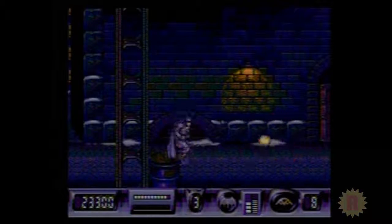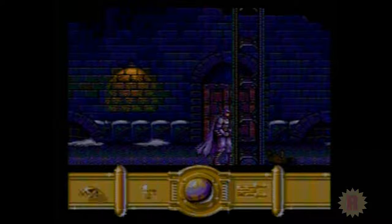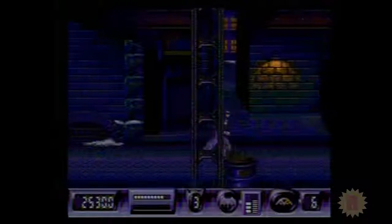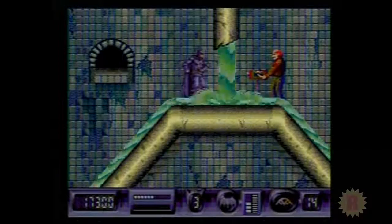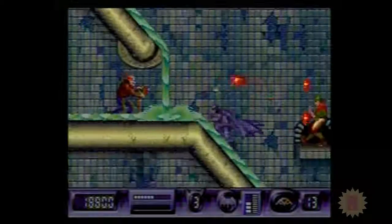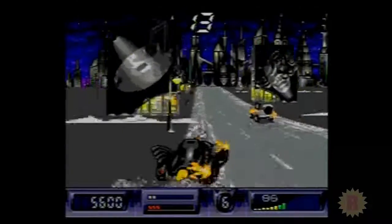Stylistically, the game matches the look of the movie. Sure, the bat suit is dark purple rather than black, but that is a common compromise to allow a character to stand out against a dark background or to show more detail. The platforming section of the game looks pretty nice. It's nothing exceptional for the Genesis, but it is pretty detailed. The graphics for the driving levels look really nice. These stages move really fast and don't suffer from any slowdown at all, even when there is a lot going on.